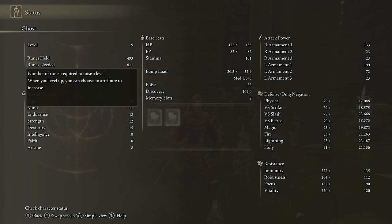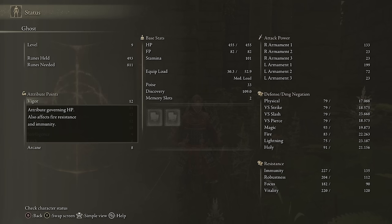Runes held, runes needed — pretty self-explanatory, nothing to add. Next we have attribute points, and attributes are the things that you actually choose to level up. How you allocate these points determines your character's build, a term you'll hear thrown around quite a bit when it comes to stats.